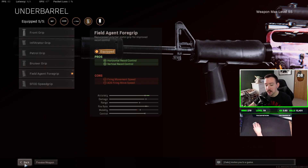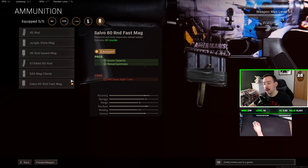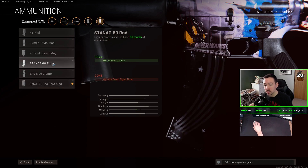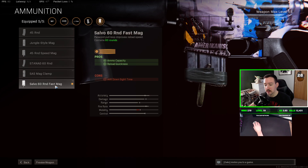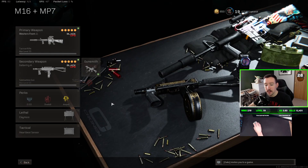I'm still using the Salvo 60-round fast mag — the ADS still feels really good — but it may be beneficial to go to the STANAG 60 round if that doesn't hurt your ADS as much. To me there's not a huge difference. I'm definitely sticking with the ACOG 3x scope. You could go 2x if you want — the 2x is actually more similar to the zoom level of the VLK from Modern Warfare — but I really like the increased zoom.